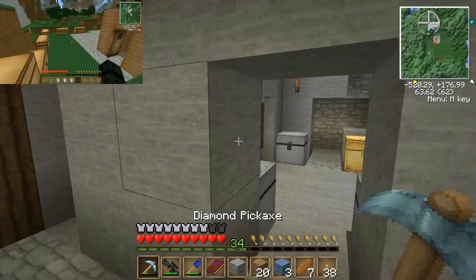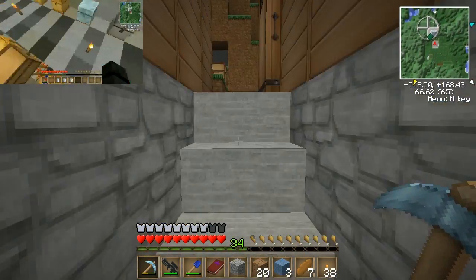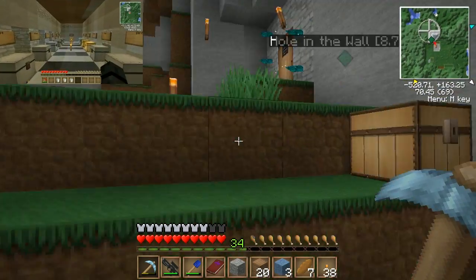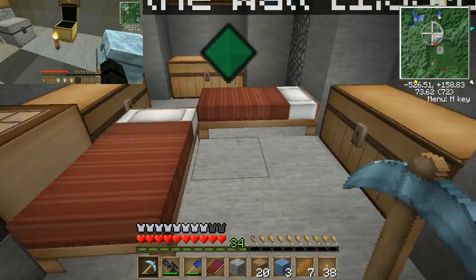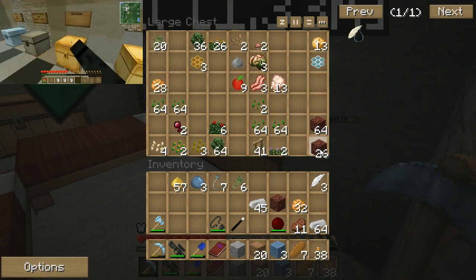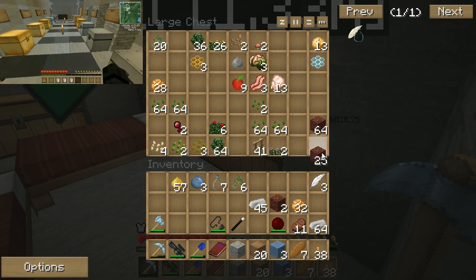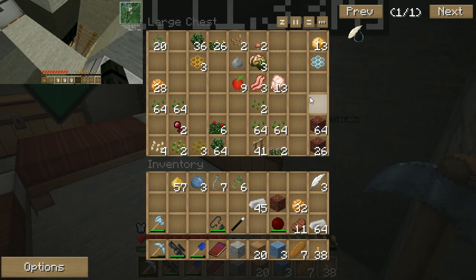Right, I need netherrack. Where's a netherrack? Is there a chest for netherrack around here? I need lava. So there's no way to make lava in Finisaurus, right? None at all. There. Netherrack. I'm going to make two of these things, because these things are kind of useful. Actually, no, let's just do one. Two can get dangerous.